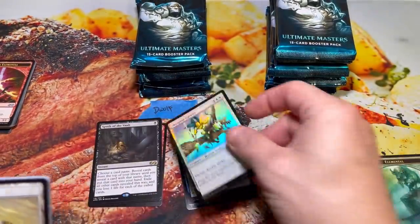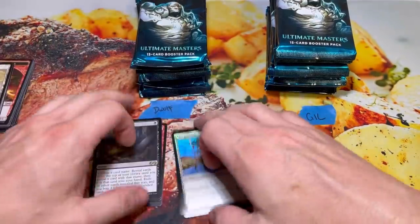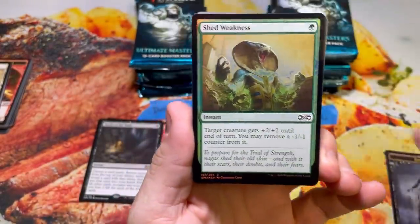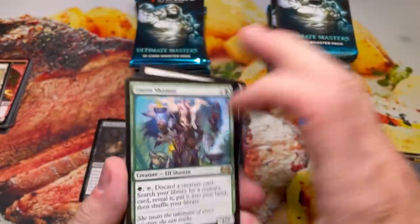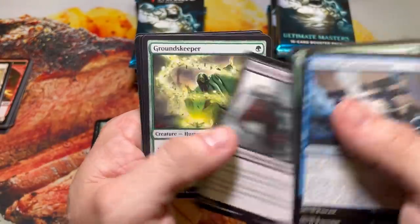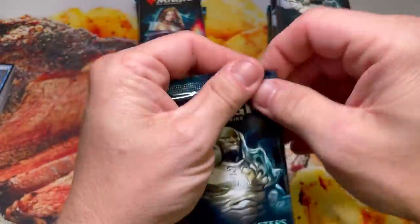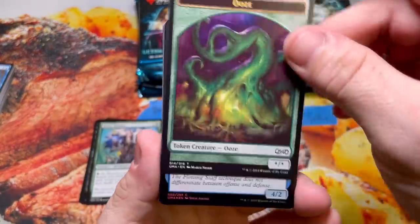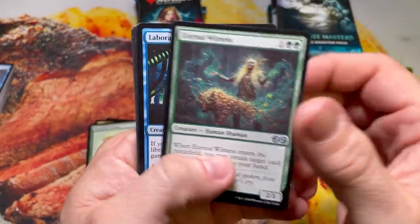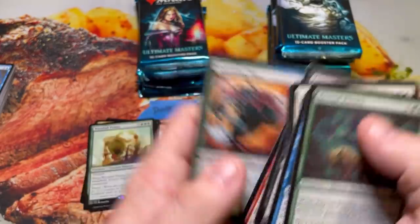The only thing is open in the Ultimate Masters box. Pack four. D-Wolf — we refer to him as the Mayor of Pound Town — that is actually a pretty decent little hit there for you, D-Wolf. He usually takes it pretty hard when he gets stuff open. I hate that for him because D-Wolf's a good guy, man. Hopefully his packs will pick up and his luck will change. Got a Whirlwind Adept and a Woodfall Primus, the big green rare. I told you there'd be some good uncommons — Lab Man and an Eternal Witness in the uncommon slot there. Shielding Plaque.